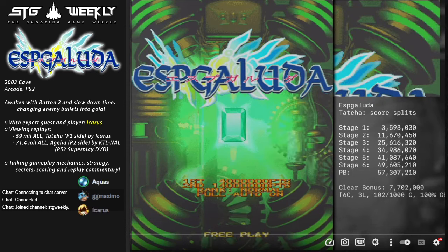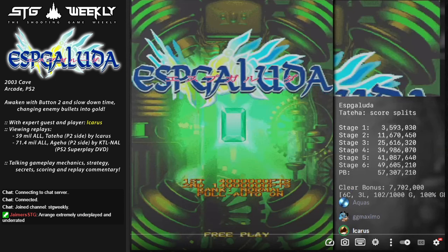That's a pretty good starting point for this episode. We are going to go to your 59.02 million 1CC clear with Tatiha on the Player 2 side. Why do you play on the Player 2 side for this game? That's basically a carryover from the arcade version - there was a bug on the Stage 3 boss where if you played on the Player 2 side, you got more destructible mines and more bullets spawning, so it was better for score. It's fixed on the PS2 so both sides have the same thing, but I just play on Player 2 side because I'm used to it and the guard barrier bar is in the right place.